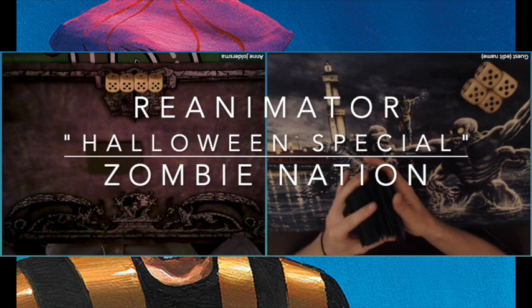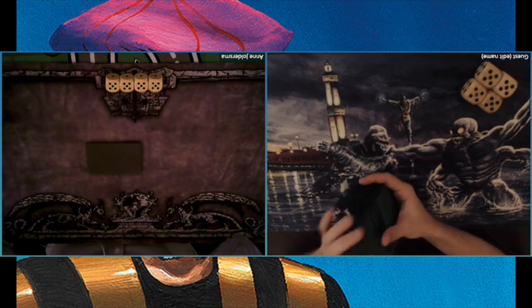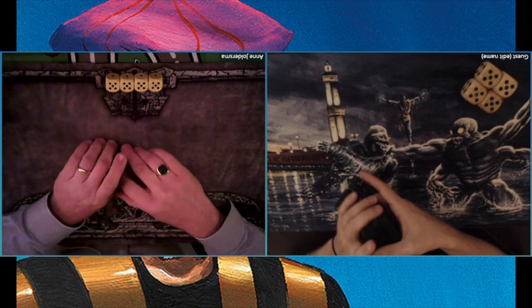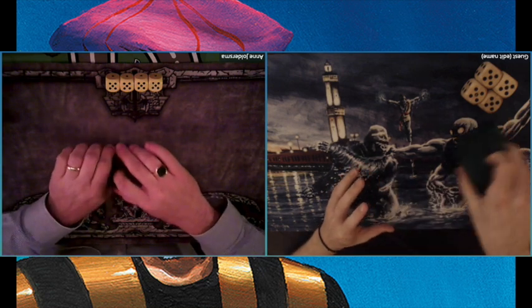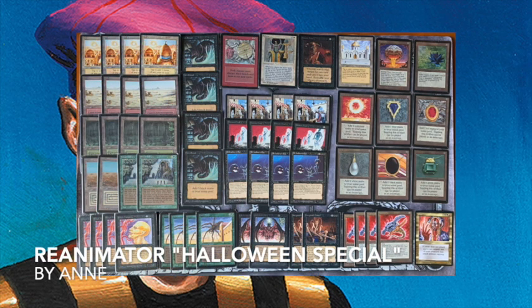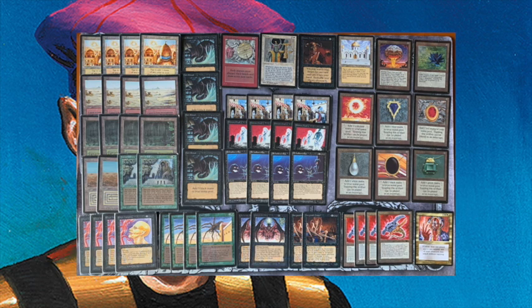Before we go to the games themselves, I would first like to take a moment to discuss these decks. If you'd like to go straight to the match, you can do that by clicking on the timestamp in the description below. The first deck I'd like to look at is of course Anna's Re-Animator Halloween special deck. And what a deck it is. Here you see a picture of the deck itself. Look at the flavor — it's just amazing. Look at those big Halloween creatures there at the bottom, and that beautiful playset of All Hallows' Eve.